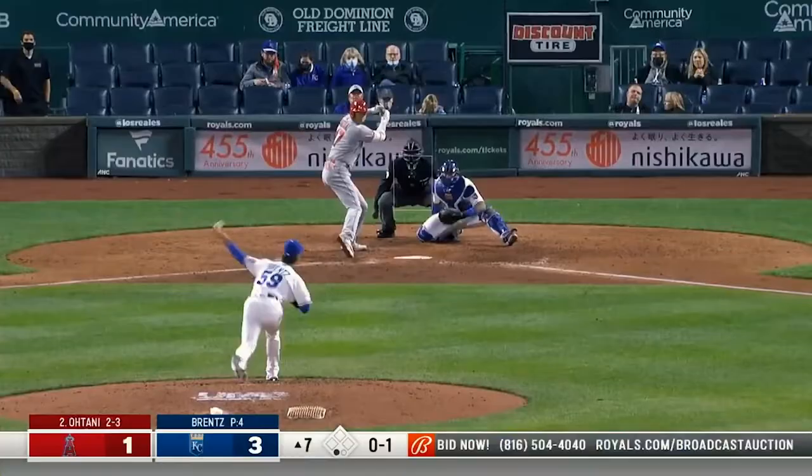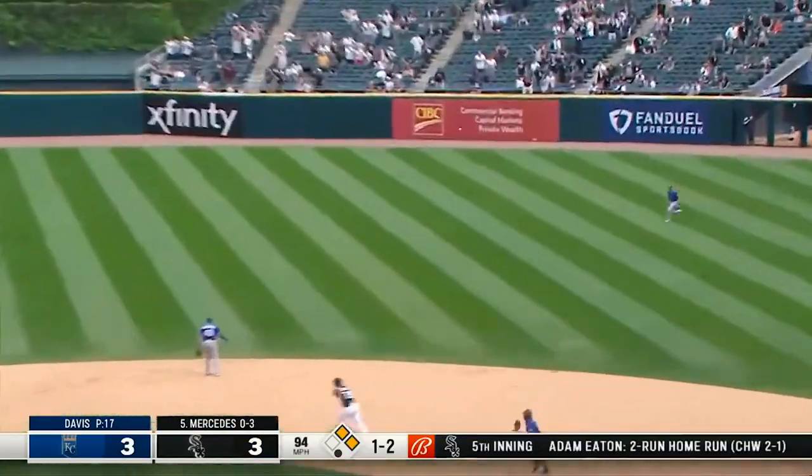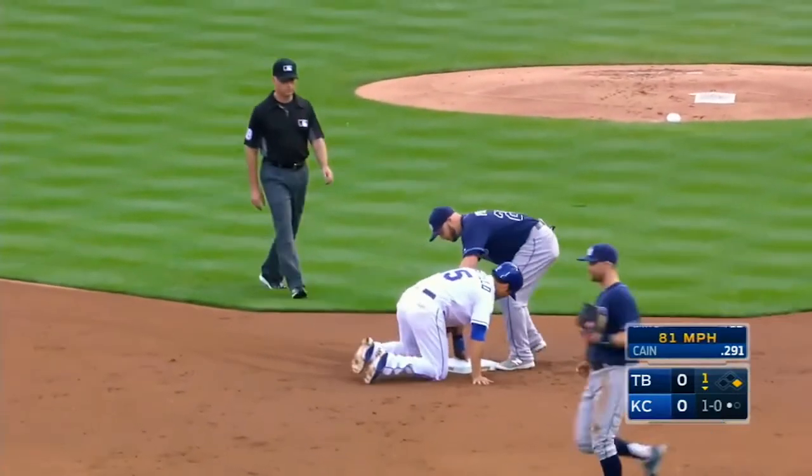The number 4 most versatile player in the game is someone who still doesn't get enough national recognition, mostly because he's playing for a team that's still rebuilding. Whit Merrifield of the Kansas City Royals plays second base and all over the outfield. An All-Star in 2019 and this past year, the flexibility he adds to a team is invaluable. Plus what he lacks in power production, he makes up for with his legs and the lost art of stolen bases.